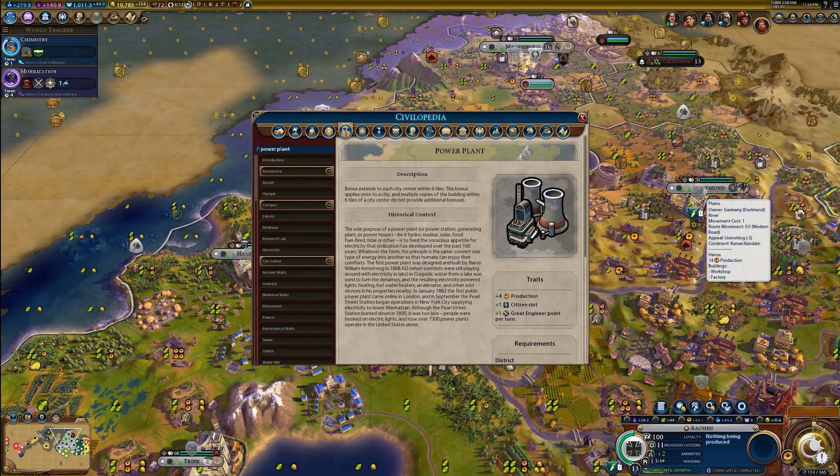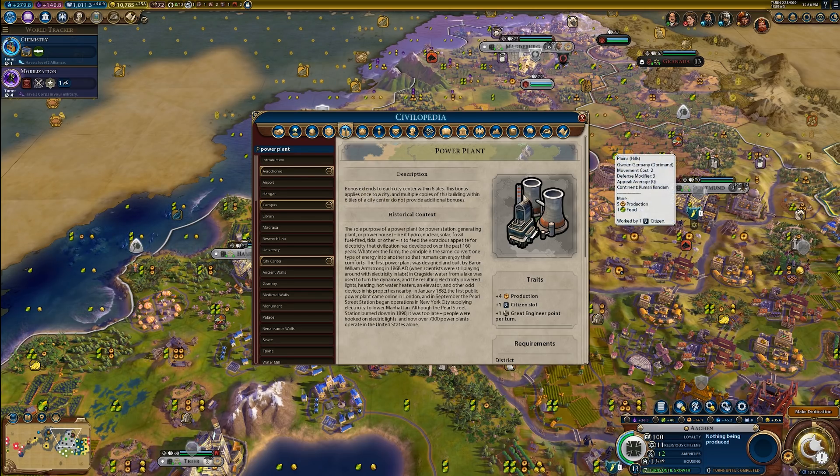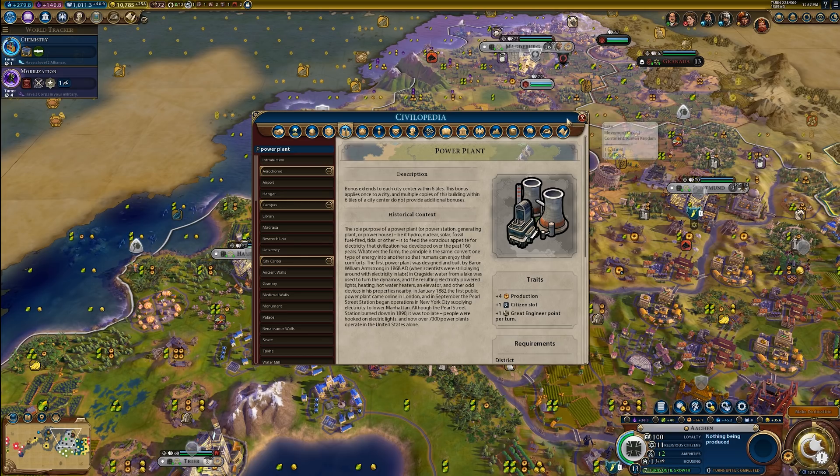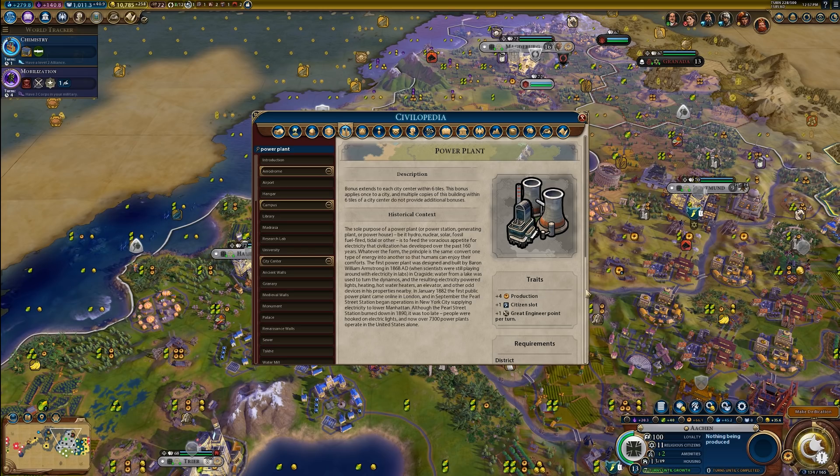The Tier 3 building for the Industrial Zone is the Power Plant, unlocked with the Electricity technology. It provides plus four production, plus one Citizen slot, and plus one Great Engineer point per turn, with a production cost of 580. Much like the Factory, the Power Plant's bonus extends to all city centers within six tiles and only applies once — so try not to build duplicates. If you reach the point in the game where you have the resources to build Power Plants in a reasonable number of turns, I would definitely go ahead and construct some, especially if you have Magnus with Vertical Integration.